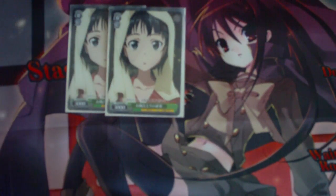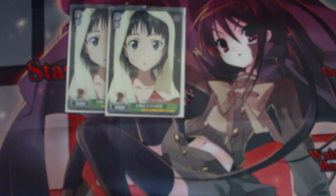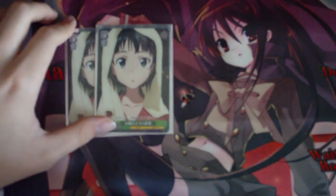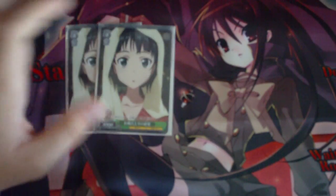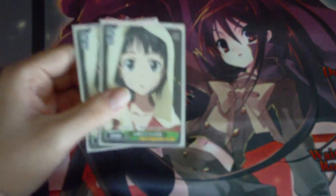I play two copies of Fresh Out of the Boat Sugu. She's a 3000 power vanilla. Just play her because she's Suguha and swing away. It's a vanilla — doesn't do anything, it's just there.